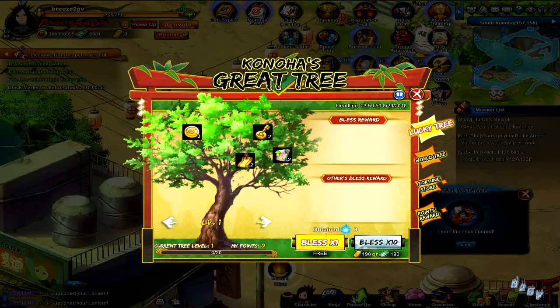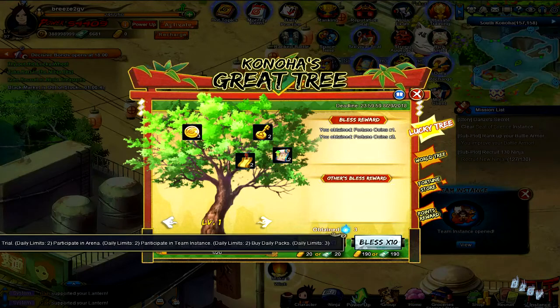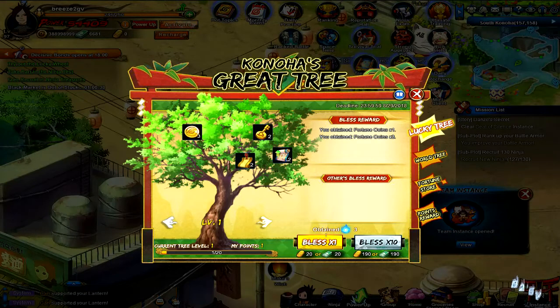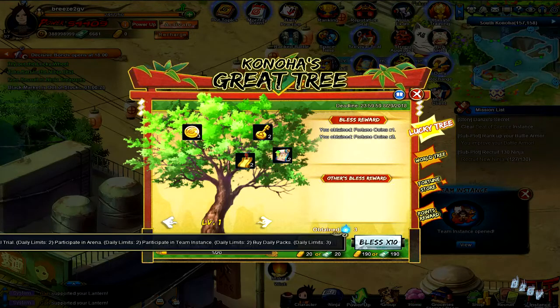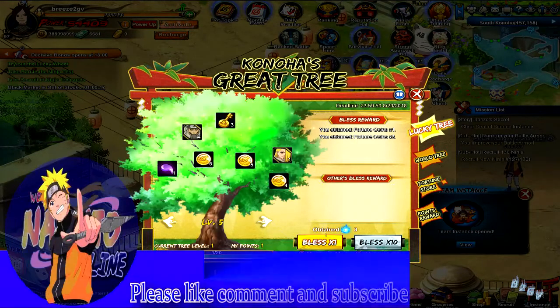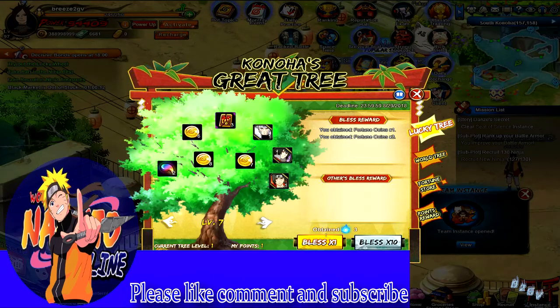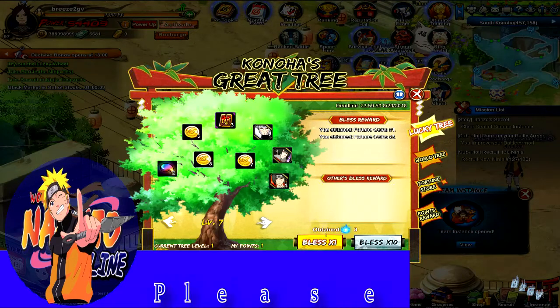With the Konoha great tree you get one free draw every day, and you can do these events — survival trial, arena, and team instance — to get more. You can also buy the daily packs to get three more, so you can get around six or seven total. Every time you use it you get a coin and something off this tree, and the tree has frags of different characters in it.